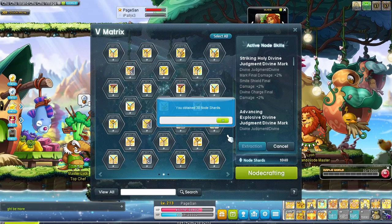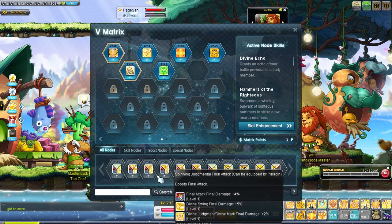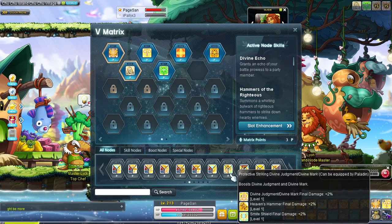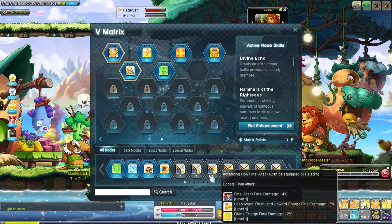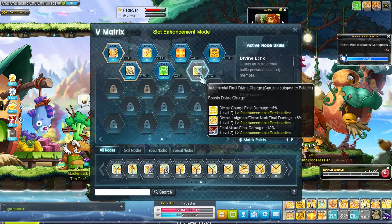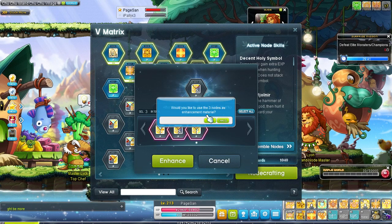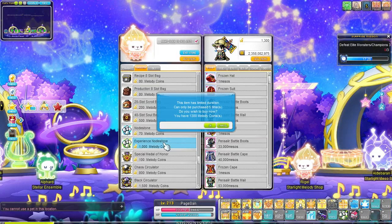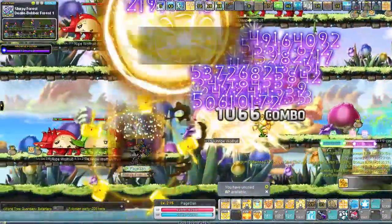Now with one more node slot unlocked it was finally time to work on our boost node. I saved a lot of them and disassembled the ones where the first skill was useless. With boost nodes you ideally want one grinding node and one bossing node, or more depending on how many skills your class uses. For me I wanted a grinding node with Divine Charge, Divine Judgment, Final Mark, and Final Attack — those are the skills I mainly use when grinding. Getting those boosted helps clear monsters even faster. Later on I'll get a bossing boost node with Blast, Heaven's Hammer, and either the bind or Final Attack. I also upgraded our new grinding node right away so we could immediately feel its effects.